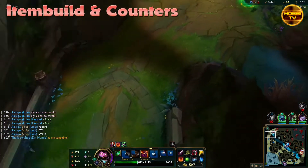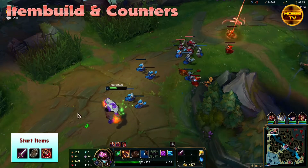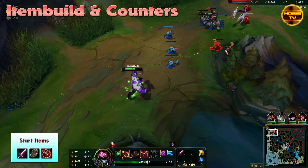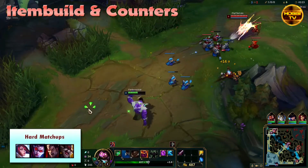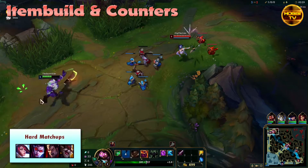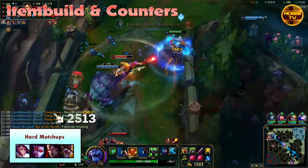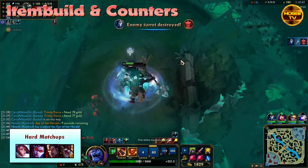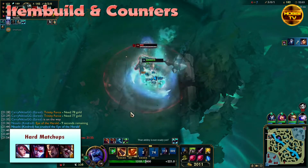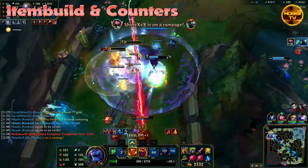Now let's jump into the item build. If I chose PTA or Conqueror, I would always start with Doran's Blade and a potion. In hard matchups when I have to sit back, I rather start with Doran's Shield instead. Hard matchups are basically all champs with true damage like Fiora or Vayne, and also most ranged champs, as well as Darius because of his damage over time with his 5-stack passive that makes it almost impossible to win any extended trades. Kled can also be quite difficult because of his Q that applies Grievous Wounds, which reduces Mundo's healing and regeneration. So you either ban one of these champs or you try to play around it and adapt your playstyle.